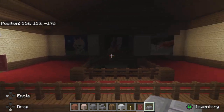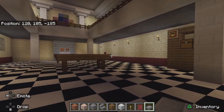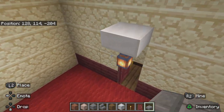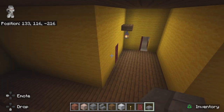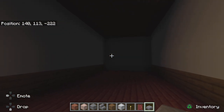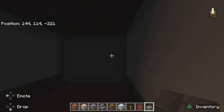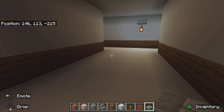Not too much has changed. We'll start with the lower left side. This is supposed to be that one room with all the animals, and the one moose head with the red gem over here was supposed to be where you would input a code, and then you would go in here.